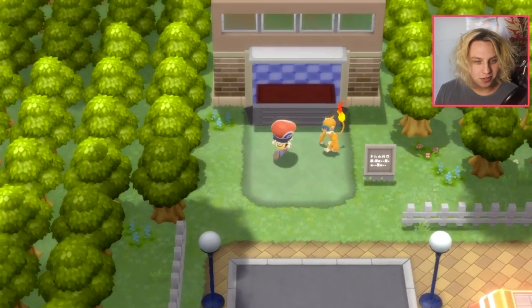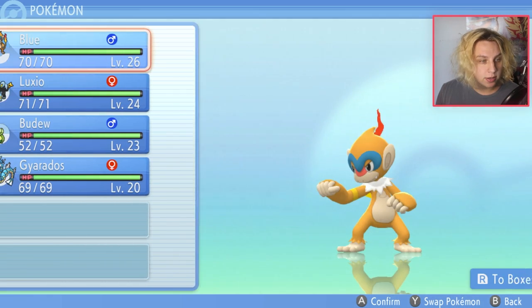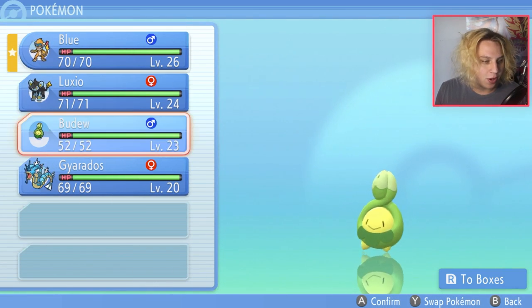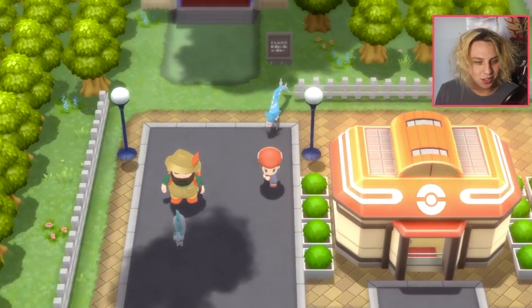Once you're out of the terminal you'll see your starter spawn. What you can do is open your menu, go to Pokémon, and then any of these Pokémon you can literally just take out of the ball. I'll do Gyarados here — click 'Walk Together' and now me and Gyarados are chilling.